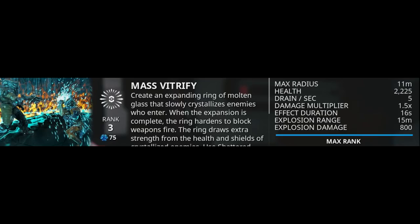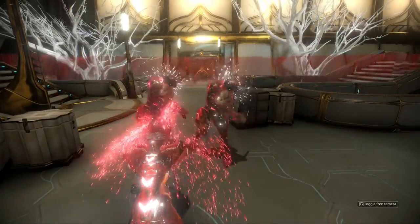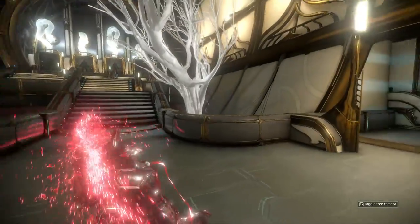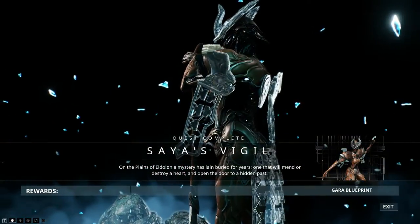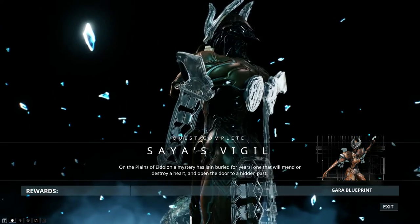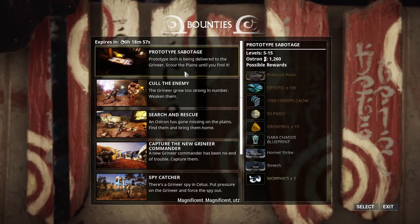And the last ability, Mass Vitrify, will make a wall of glass around you, covering enemies with molten glass which hardens and immobilizes them. Be careful though, since the enemies can still destroy parts of the glass wall and overwhelm you. You can get her blueprint after completing Saya's Vigil quest, but the components can be acquired by doing bounties on the Plains of Eidolon.